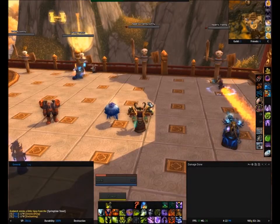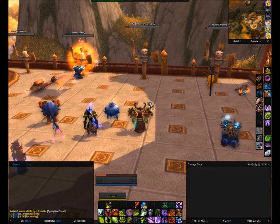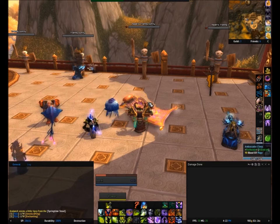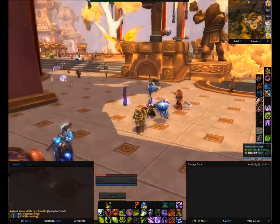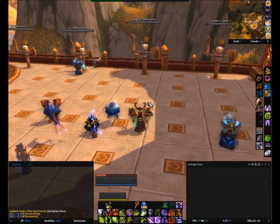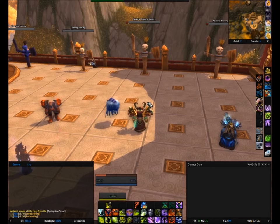Welcome back, guys. I'm at the training dummy in Shrine of Two Moons. I play the Horde on Area 52. If you play Alliance, I'm sure you can find training dummies in your respective cities. I just chose this one because it's really, really pretty — just what they did in Mists of Pandaria. To start off these videos, I'm going to go over basic rotations, glyphs, macros, stuff like that, that I chose. Keep in mind that you have to change these out on a per-fight basis, since there's no fight where it's 100% set.